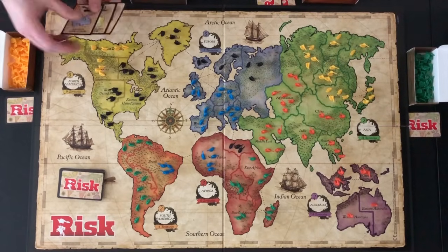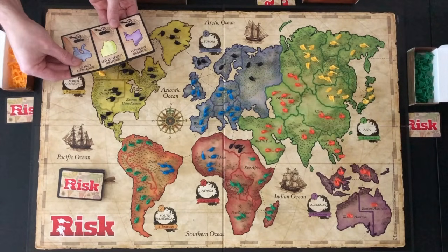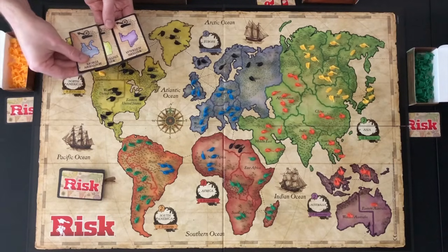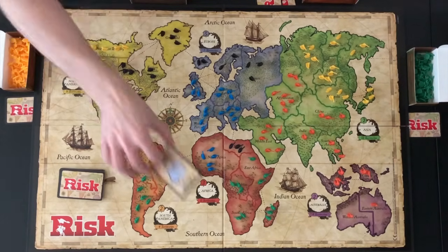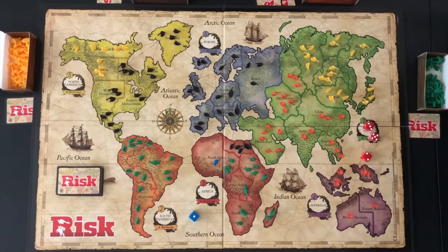If a player trades in a set of cards that includes a territory they occupy, the player gets to add 2 additional troops to the matching territory — for example, Indigo would receive 2 additional troops to place in western United States. A player that has 5 or 6 Risk cards at the beginning of their turn must trade in at least 1 set. If you eliminate another player, you get any Risk cards that player had. If those cards give you more than 6 Risk cards, you must immediately trade in a set and place the additional troops on the board.